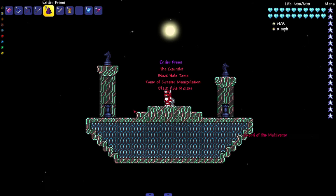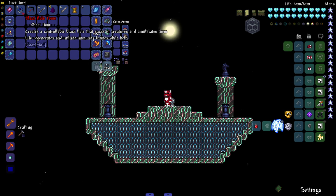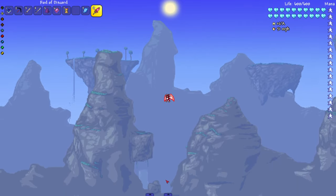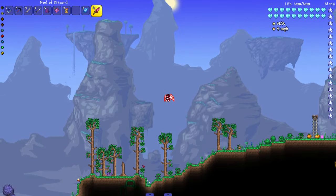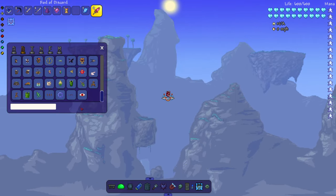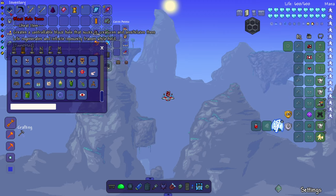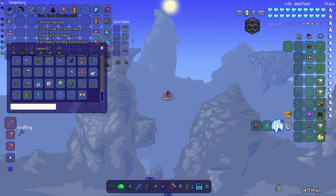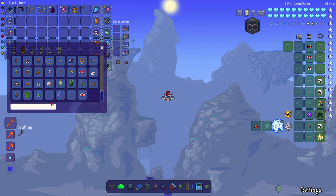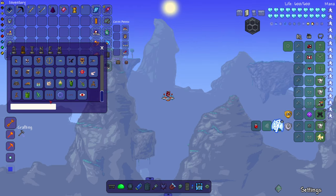I'm gonna put them in a certain order because I want to save the best for last, or at least some of the cooler ones. The order is: Black Hole Tome, Black Hole Pickaxe, True Iron Short Sword, Sword of the Multiverse, Ender Prism, Tome of Greater Manipulation, and then the Gauntlet last no matter what. Let's go ahead and test out our first one — the Black Hole Tome.